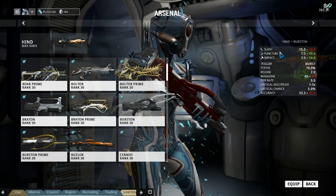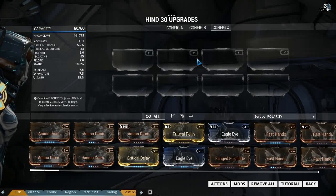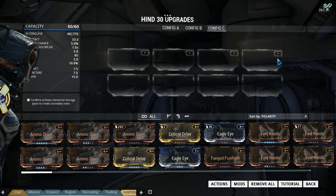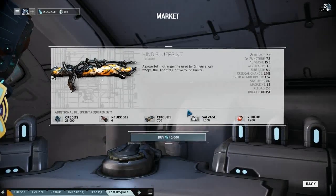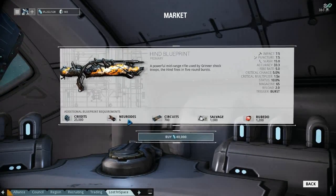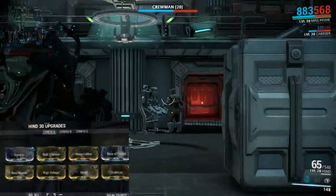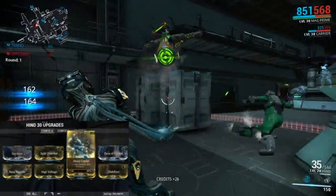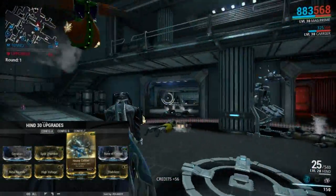The Hind does a lot more slash, so it kind of evens out. It starts life with one V polarity and we added three more just to be able to do these builds — we actually just finished adding the last one. It's bought from the marketplace as a blueprint and it did take six Neurodes to build. It doesn't actually do that bad once leveled up. The first three V polarities for each build are basically the same: Serration, Split Chamber, and Heavy Caliber.